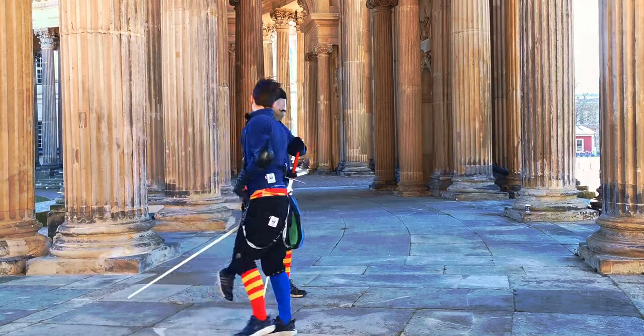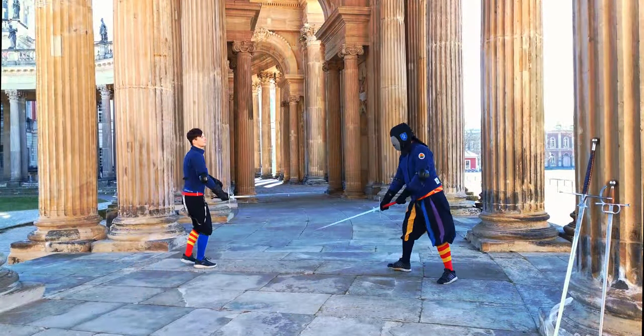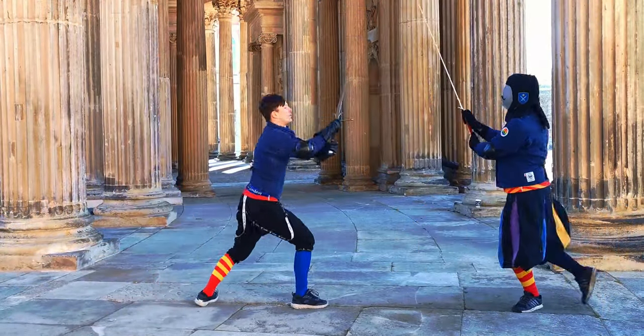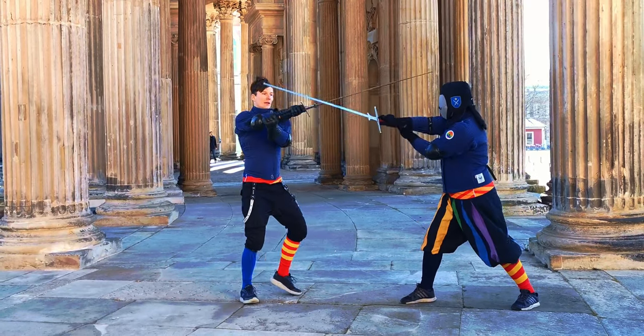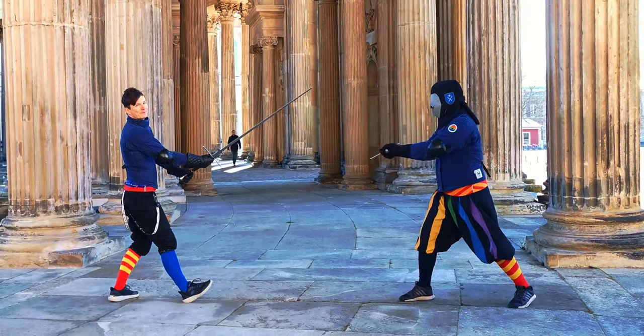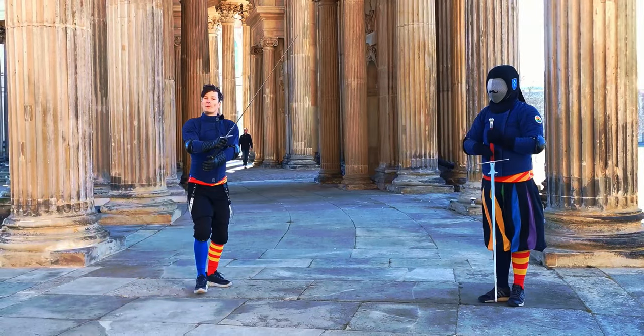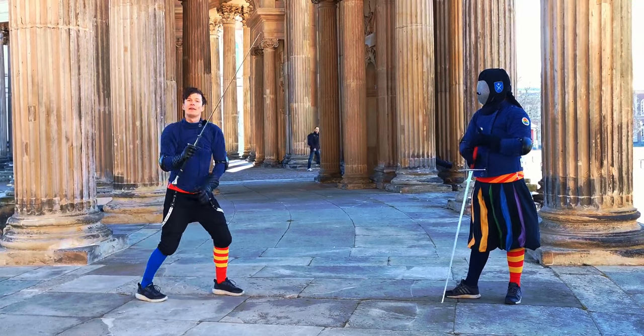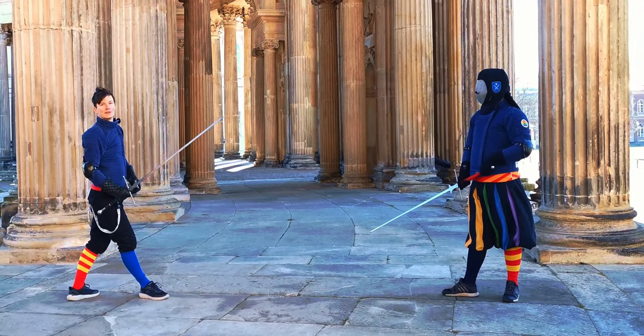From the other side: gather, provoke, go low, go around, cover and exit with the falso dritto with the raised leg — meaning you have the left leg in the air while striking the falso dritto.